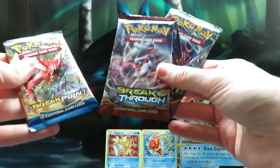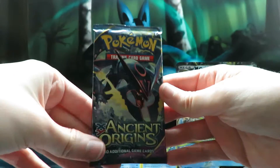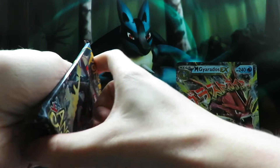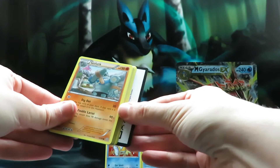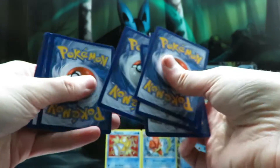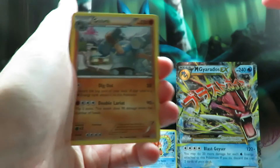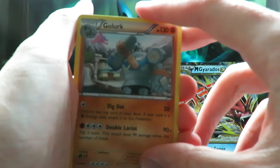We shall open them in order of the time they were released, so we shall start off with Ancient Origins. From this pack we can of course get the mysterious and wonderful Oddish — that is what we shall aim for. Oddish is the goal. We've aimed for Oddish many times and it has proved lucky; we've managed to get some good pulls when aiming for Oddish.